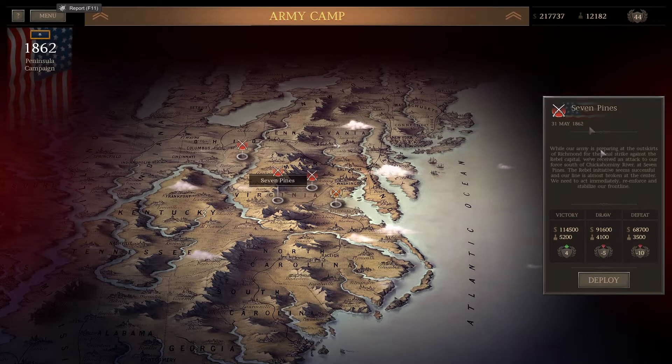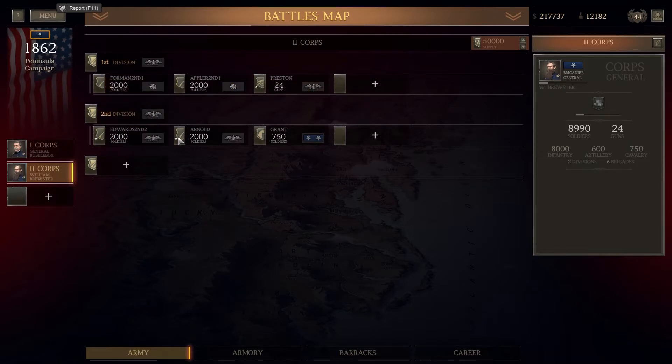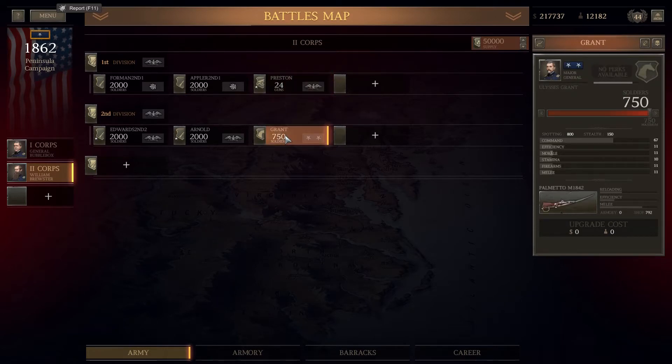I've had a quick look at the deploy section and we can take six brigades into this battle. I've already prepared them in advance - four full infantry brigades filled up with rookie troops, all equipped with the M1842 Springfield. I've also got a full set of 24 ten-pounders with a bit of extra logistics and efficiency upgrades, and a load of rookie horsemen with palmettos and sabres, really good for meleeing in case I need those.